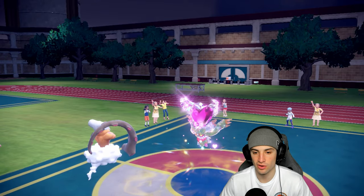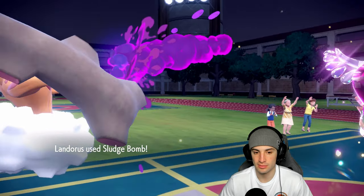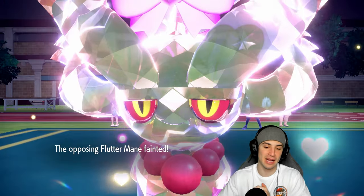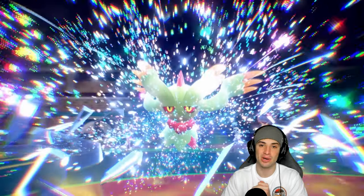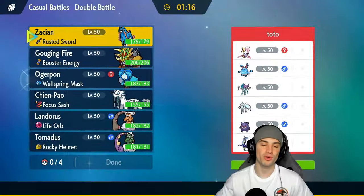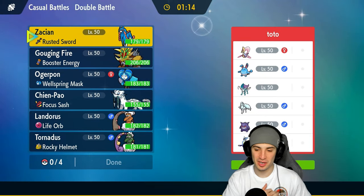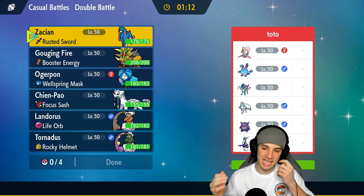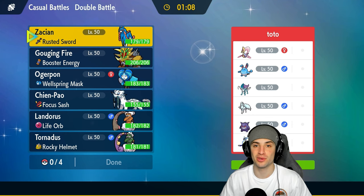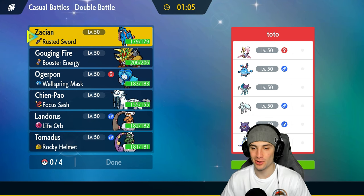Sludge Bomb with Sheer Force and Life Orb finishes this off — super effective! Solid second match — Zacian being a top dog, taking out a Miraidon squad. Moving on to match number three, our final match for today's video, going up against another Miraidon team. Zacian just stomped it in the last match so hopefully we can do it again!